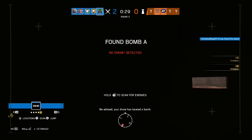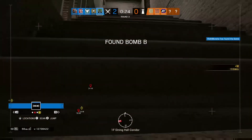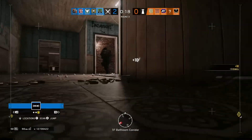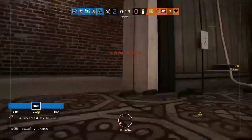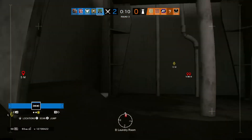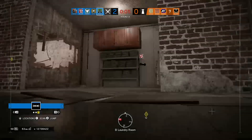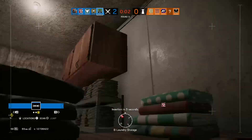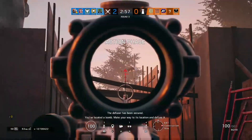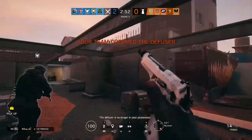Be advised, your drone has located a bomb. Insertion in ten seconds. Insertion in five seconds. The diffuser has been secured. Located a bomb — make your way to the location and defuse it. The diffuser is no longer in your possession.